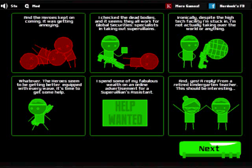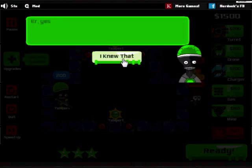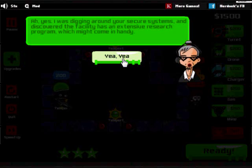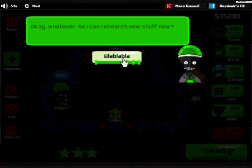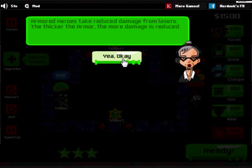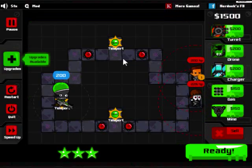I spent some of my fabulous wealth on an online advertisement for supervillain assistants, and yes - a reply. A retired kindergarten teacher. This should be interesting. 'Hello, I'm going to be your new assistant. You can call me Liz.' I'm going to need your help - these heroes won't stop attacking my facility. 'I was digging around your security system and discovered the facility has an extensive research program - it should come in handy.' So I can research new stuff? 'Yes, but some of the heroes are now armored. Armored heroes take reduced damage from lasers - the thicker the armor, the more damage is reduced. Some of the tech we can unlock will be very useful for dealing with armored heroes, like the blastoturrets and the hulk drones.' Now, the hulk drones are amazing - I love the hulk drones. They'll be a mainstay of my defensive force.